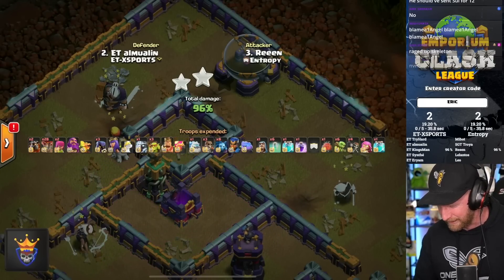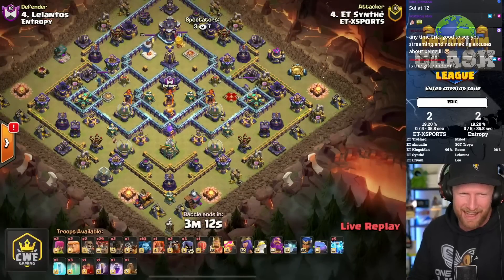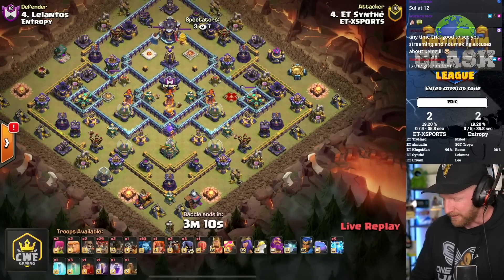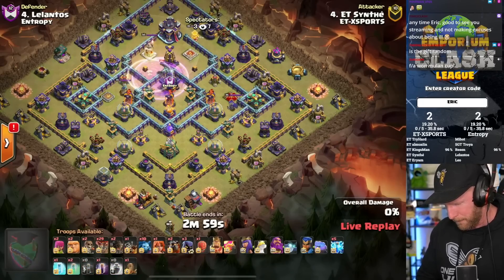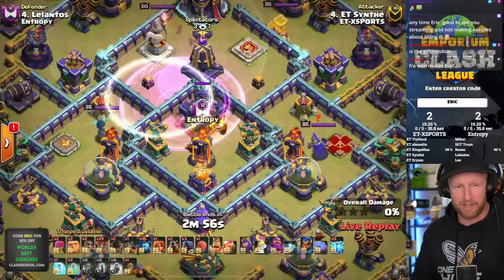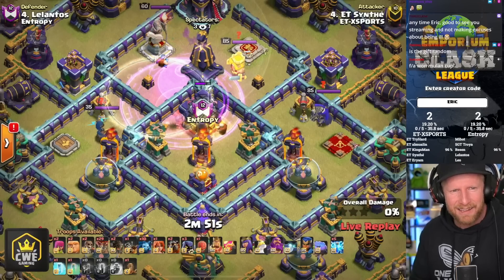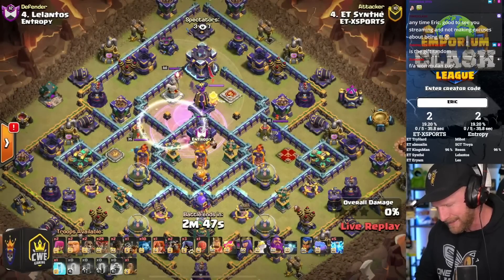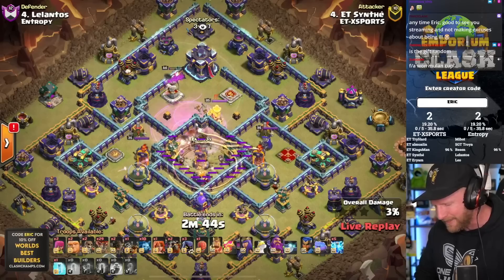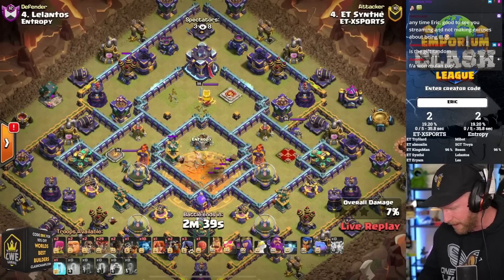Synthe is live. He is taking a combined Lalo - this is a Zap and Skelly Donut in the same attack, which will leave very little spells for anything outside of that. He uses the Skelly Donut to take out the CC and the Monolith, picks up the defensive Grand Warden, and then combines it with an Earthquake as a backup to ensure the Skelly Donut secures the buildings it's going after.